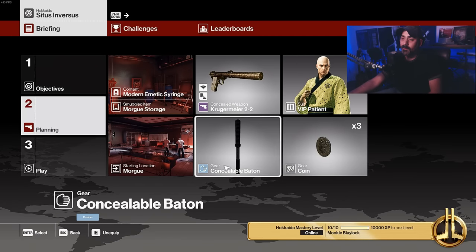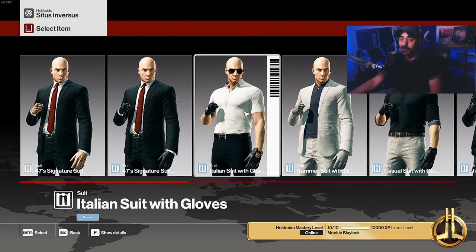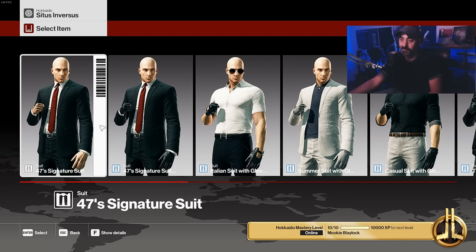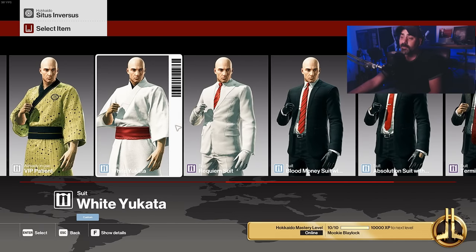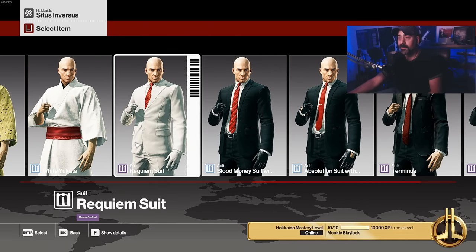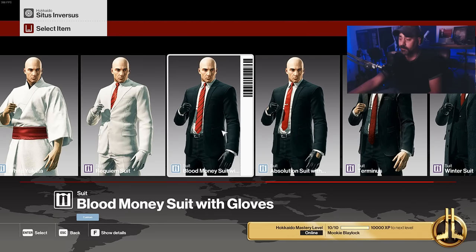'One Last Time Mr. Soders' requires you to wear a specific suit in order to get the prompt that allows you to kill him by exposing yourself. The way it seems to work is that the signature suits work - I think this is the one you get with the game, this is the one you unlock with the elusive target. Most of the elusive target unlock suits don't work. The requiem suit does, the blood money suit and the absolution suit - those are ET suit unlocks and they do work.